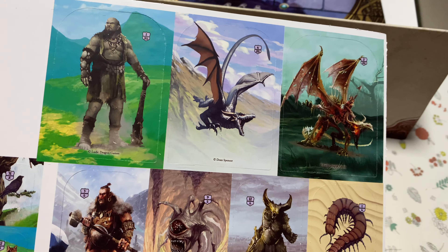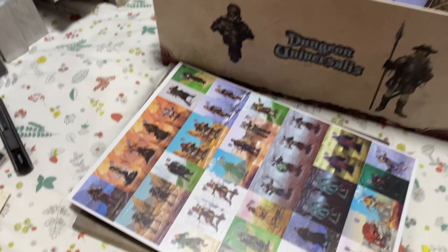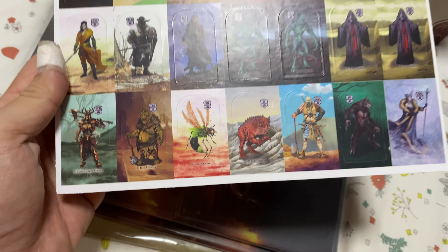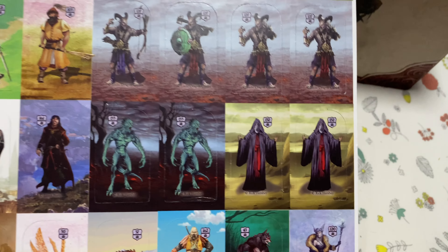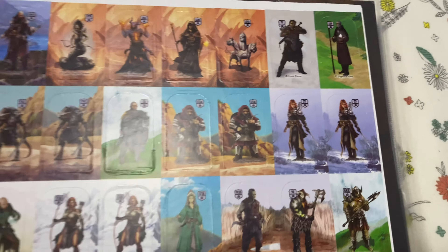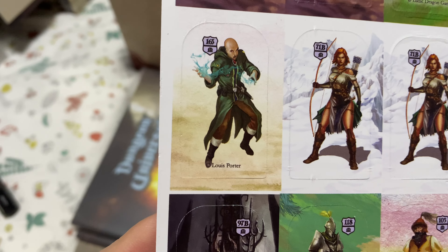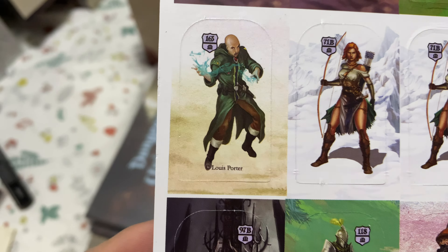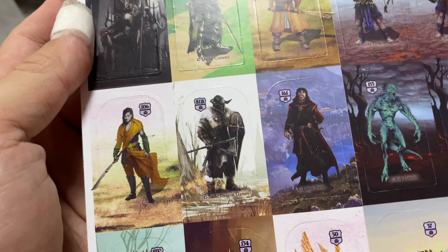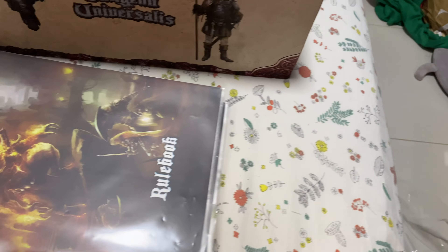We have more dragons, minotaurs, what must be a giant, centipedes — always deadly with nasty bites. Standard-sized monsters: evil wizards, a snow woman — she almost has a Tainted Grail kind of vibe. The art itself is really fantastic. One thing I really like is that they actually gave credits to the artists right on the cards. I'm not sure if that's the artist name or the character name — let me know in the comments.